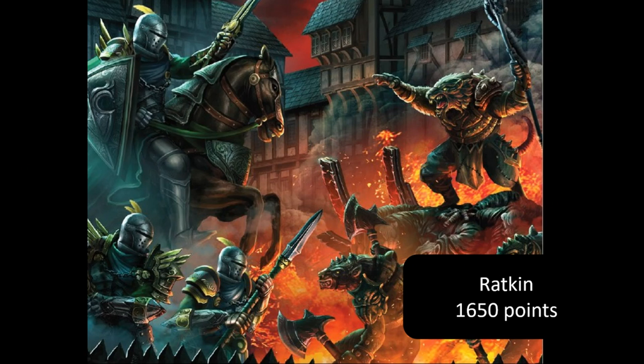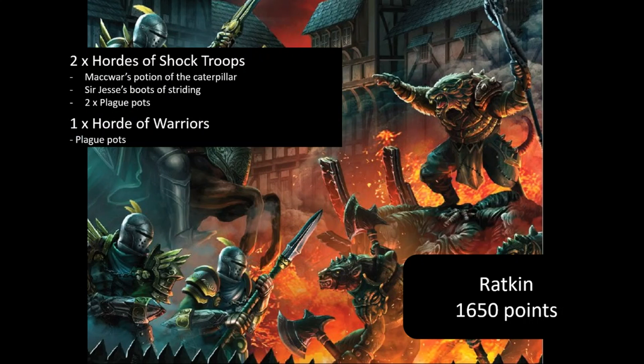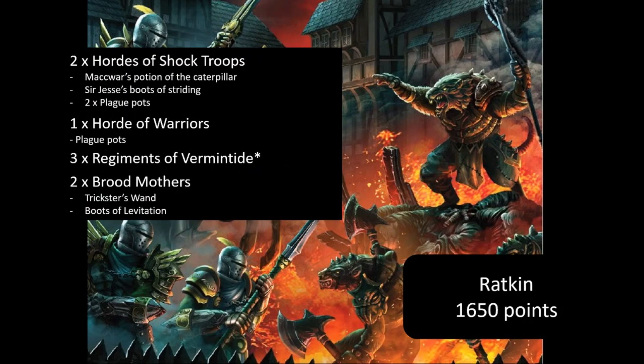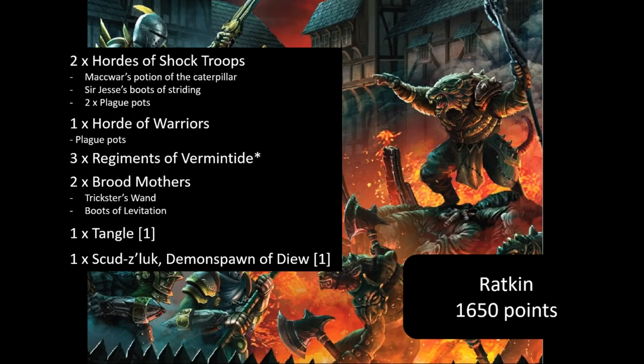I took my Ratkin list—a toned-down version of my other lists. I had two hordes of Shock Troops, one with Caterpillar and one with Strider, both with Plague Pots. A horde of Warriors also had Plague Pots. Three regiments of Vermintide, two Brood Mothers—one with Trixa's Wand and one with Boots of Levitation. Note: I used the Trixa's Wand but it didn't actually hit anything the entire tournament. And one Tangle.